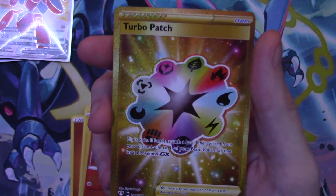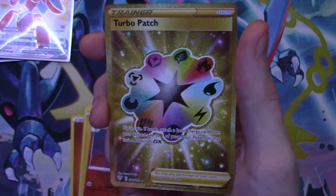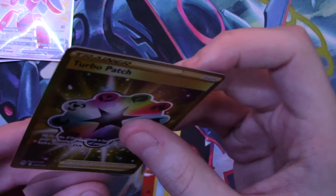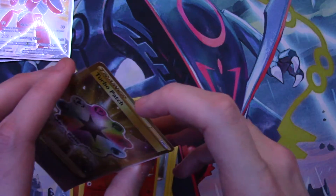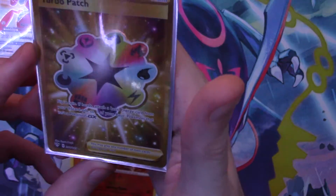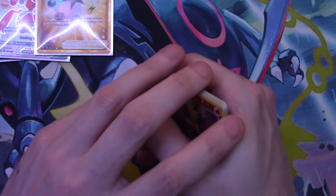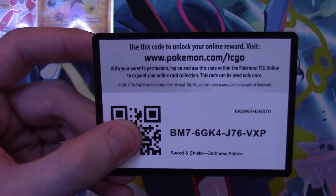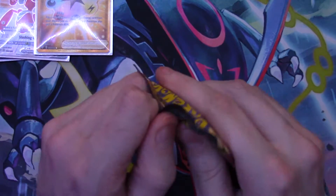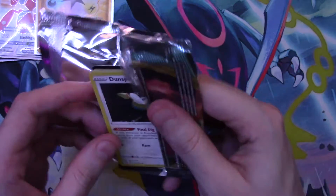And oh my — no way! A Gold Turbo Patch! This is the second one I have pulled and I cannot believe it. That is insane. I love the Gold Turbo Patch because of all the colors. I know it's not a very expensive card, but the centering looks pretty good. I might send this off to get graded with the other one. We've now pulled a total of two Gold Turbo Patches out of the Darkness Ablaze series — that is crazy!